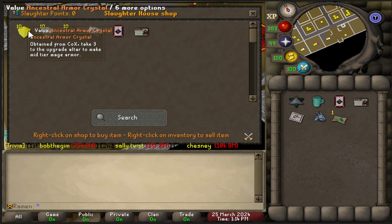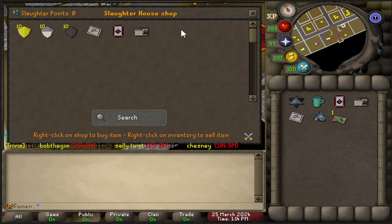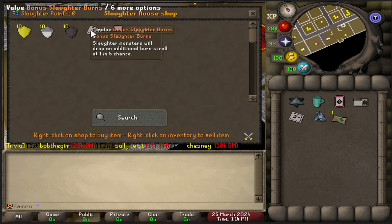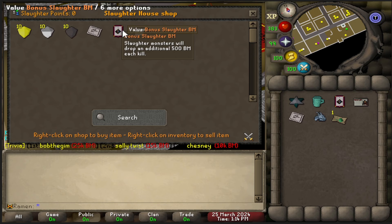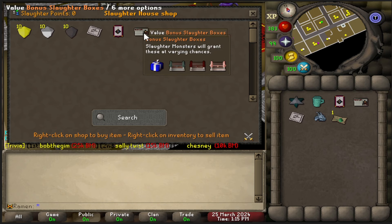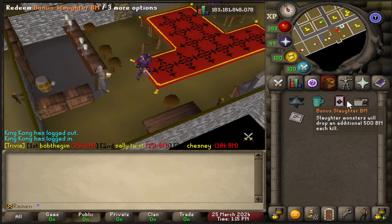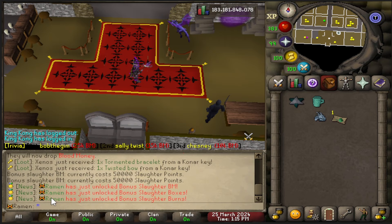In the shop you have a couple of options. You can buy armor crystals, which are used to make the tier one armors. There are also three new perks: Bonus Slaughter Burns — slaughter monsters drop an additional burn scroll at a 1-in-5 chance; Bonus Slaughter Blood Money — slaughter monsters drop an additional 500 blood money every kill, which is probably the best one and most expensive; and Bonus Slaughter Boxes — monsters drop donator boxes including deep donator box, Chambers of Zarek, Theater of Blood, and dark fire boss chest.